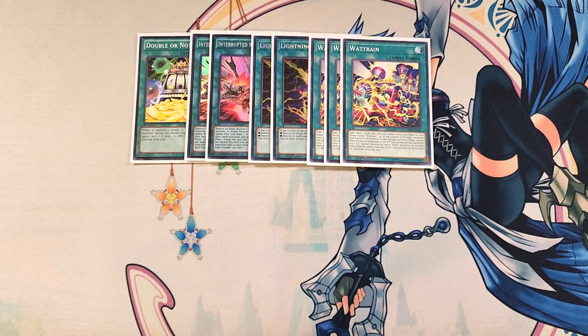And during your main phase, except the turn this card was sent to the grave, you can banish this card from your graveyard and then special summon as many Watt monsters as possible with different names from your hand, which is a really cool effect to be able to use with this card.